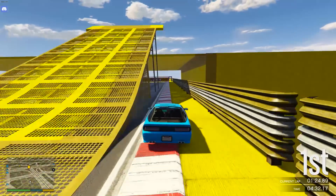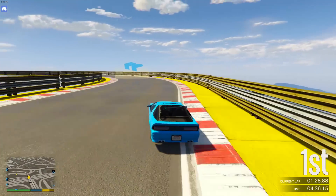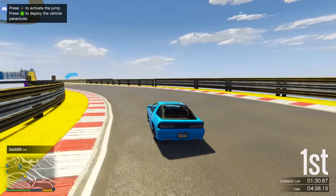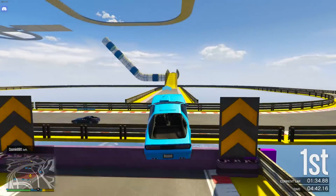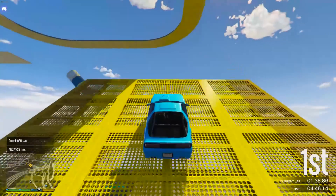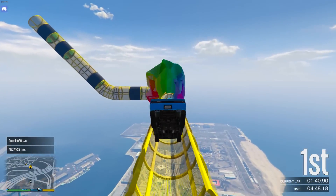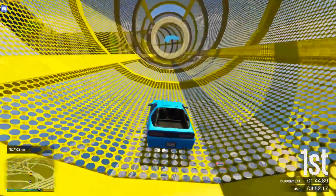Finally, another smaller shortcut — I think this is on the Ruiner 2000 race called Dropship. It's basically a ramp you can skip, though you still have to hop over a little fence. Stay to the right-hand side, go over the fence, keep it in a straight line, and you'll make the turn in time. It's a little bit quicker because you don't have to do the full ramp. It's not as major as the Night Ride shortcut, but it helps.